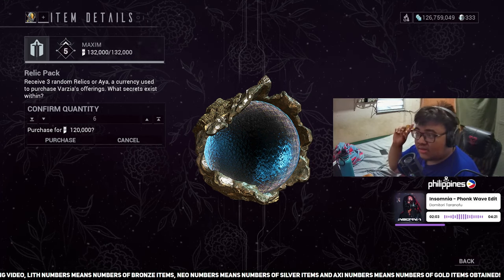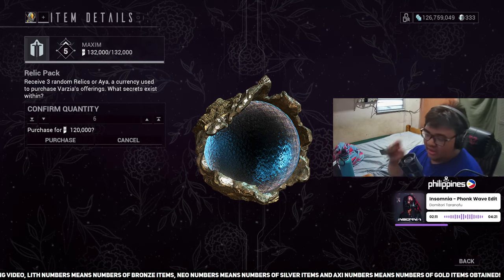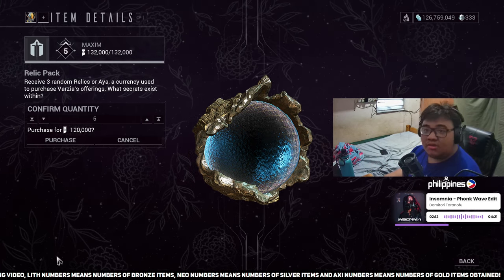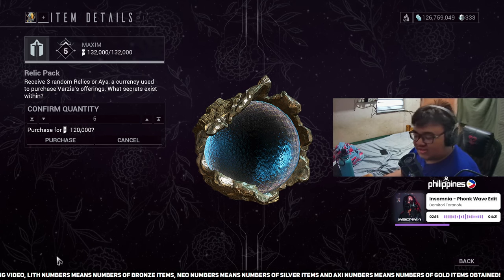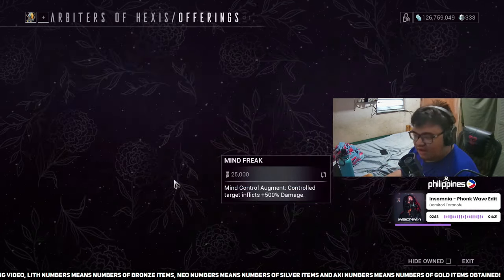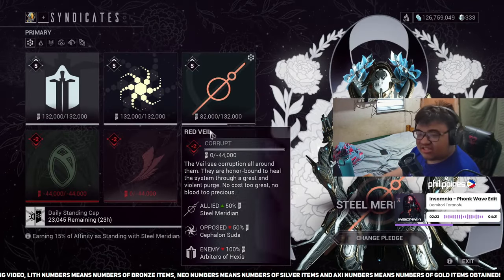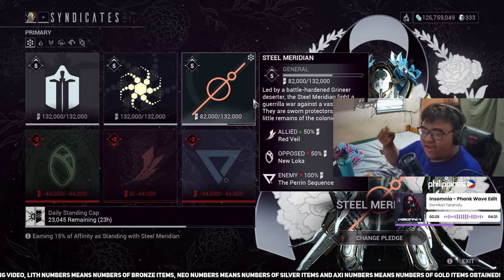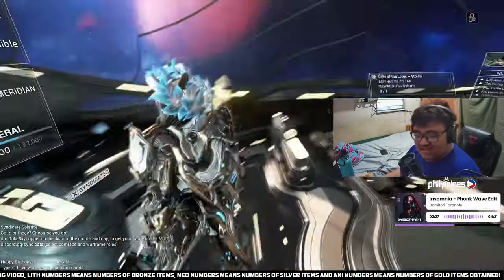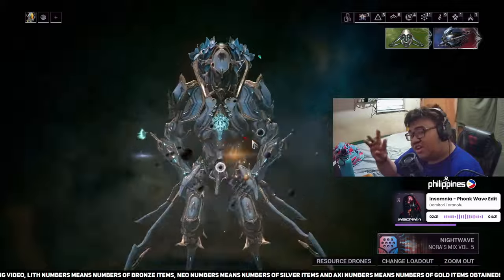Once you've maxed your syndicates, only purchase the relic packs after Protea Prime releases — not before — because relic packs right now don't contain the Protea Prime relics. That's six packs per syndicate, and if you have three syndicates maxed out, that's 18 relic packs total, each containing three relics.